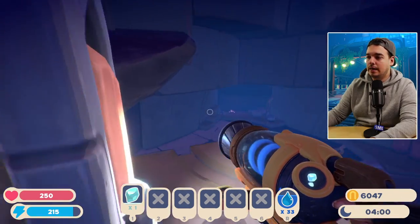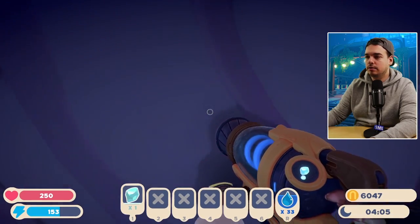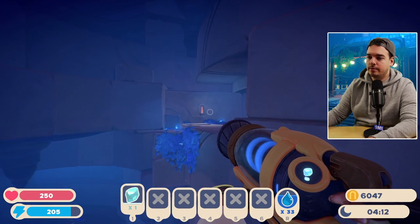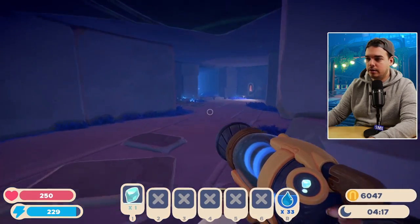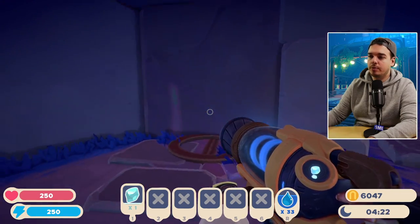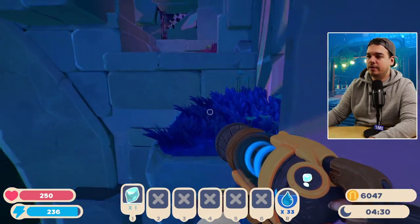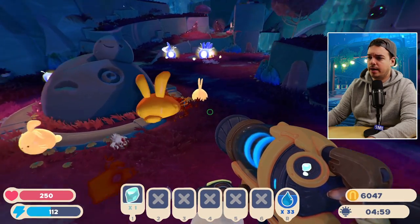If you actually want to leave this cave, I'll show you how, because a lot of people end up stuck in here. Just get up here a little bit higher, and you're going to see this torch — this little area. Just jump over here. If you haven't been inside here yet, you can actually find an orb — just click on that. Over here, a gate is going to open up and then you can just go through here, and you'll find yourself back out.